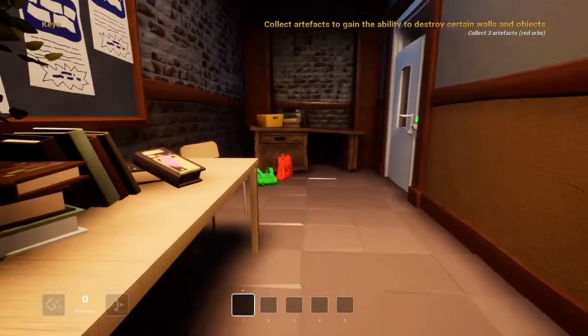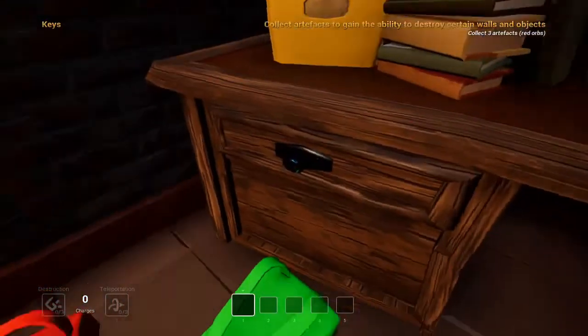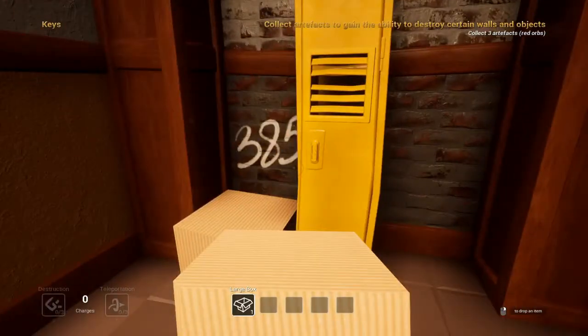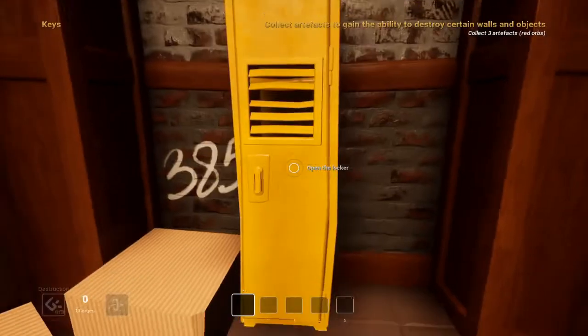To gain the ability to destroy certain walls and objects. The red orbs. There's a backpack. Fine. Anything in here? Can I open that? There's no red orbs anywhere. What? I have to pick up an item. Oh. Okay. Three, eight, five.